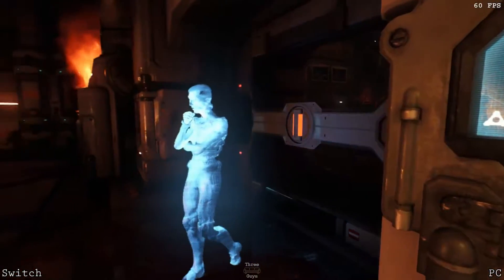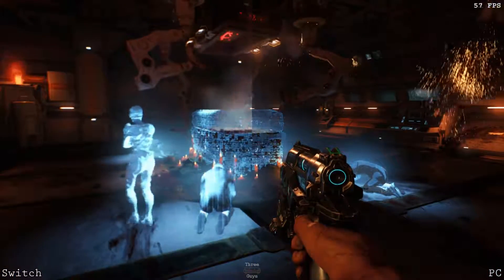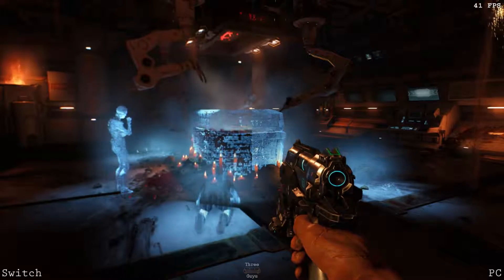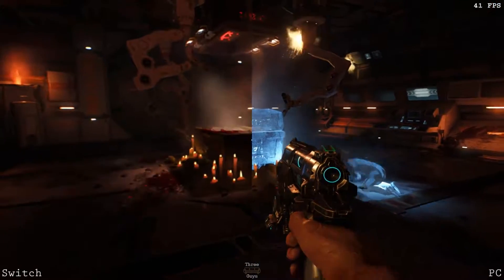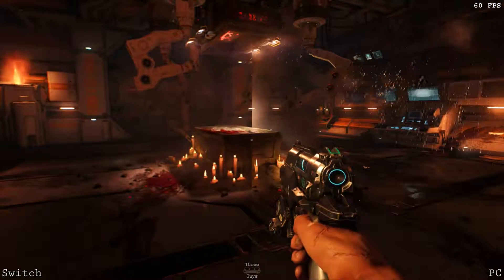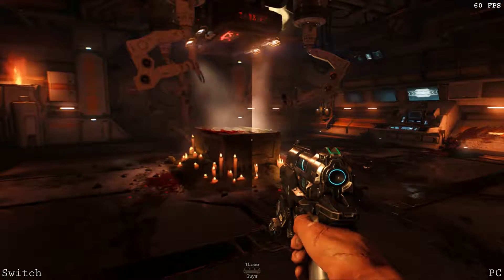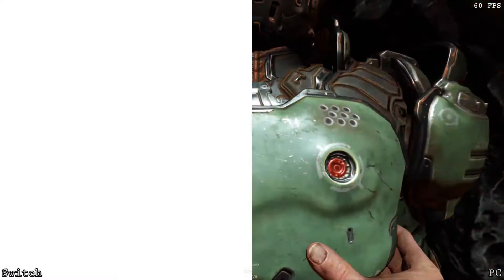In this cutscene we get to see the holograms and some overlays, and as you can see the Switch side of things is again much blurrier and much lower detail. As a side note, we are running the PC version on Vulkan on Ultra to get maximum quality. That's not entirely a fair comparison, but for the purposes of this video it's just to show the maximum possible quality on each platform.